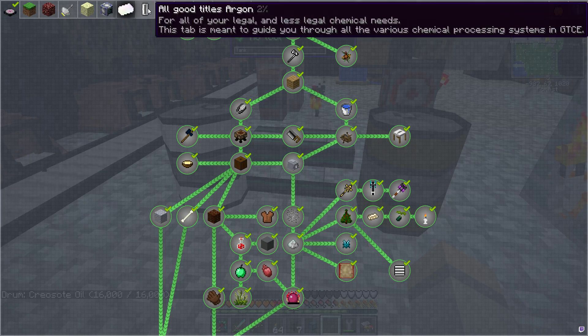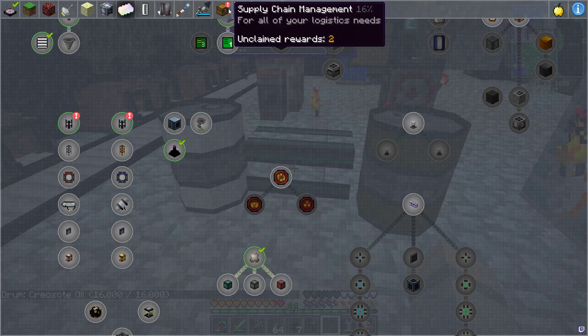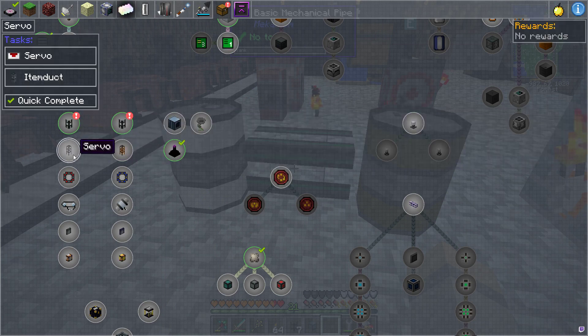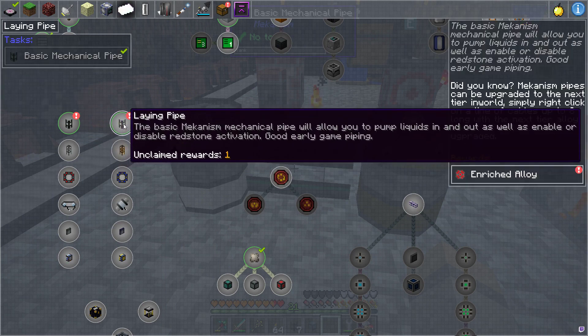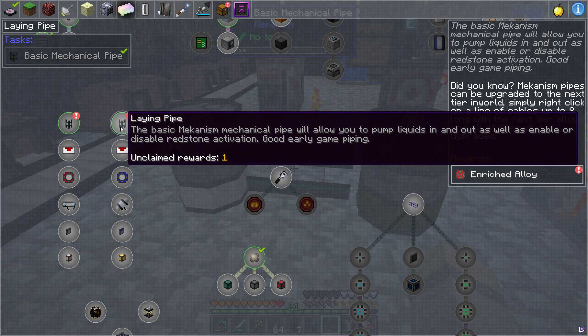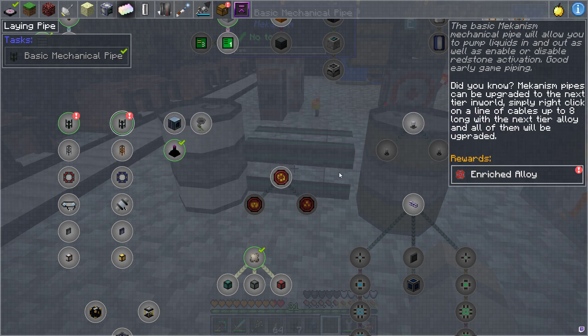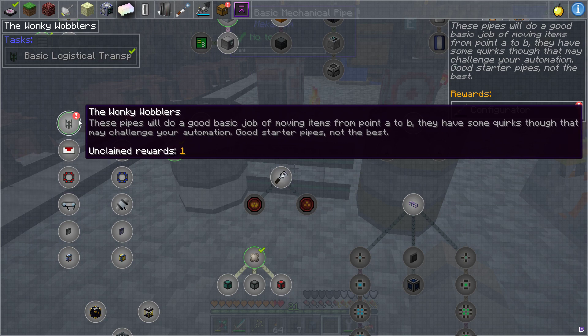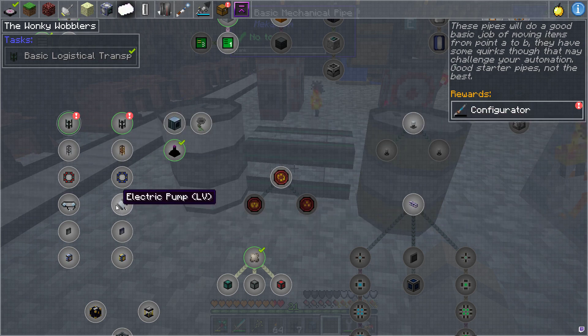So let's see — we got a quest. There's servos and item ducts. The basic megalin will be allowed — you will pump enable, disable redstone activation. Good for early game piping. You can upgrade them and they will be upgraded with the next alloy and stuff like that. These pipes do the job — they have some quirks, so they may challenge your automation. Good starter pipes, not the best.